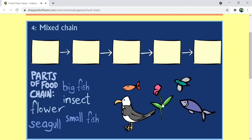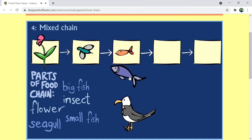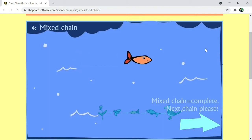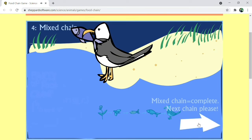Number 4, mixed chain. Plant, insect, small fish, big fish, seagull. Mixed chain complete.